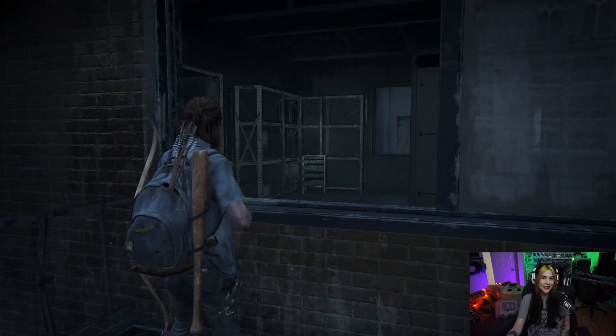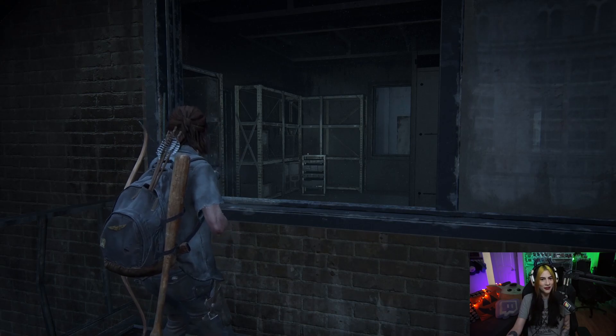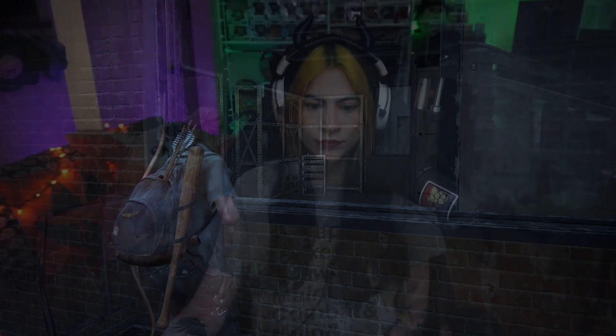So that was Ellie Day 2, Stalker Offices on Grounded Difficulty. If you have any questions about this strat or would like to learn another strat from the game, please reach out in the comments below. If you'd like to see what my content is all about, please visit my Twitch channel, twitch.tv slash zombite — and that's a zero, not an O.